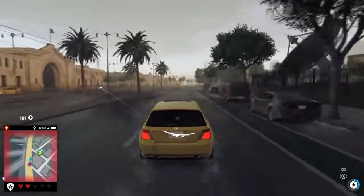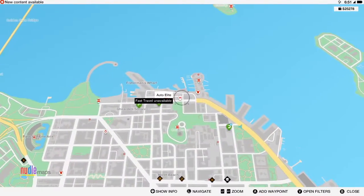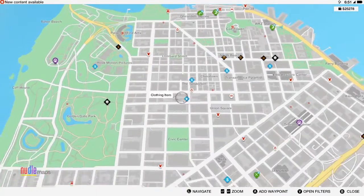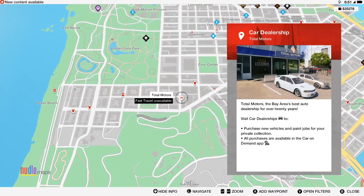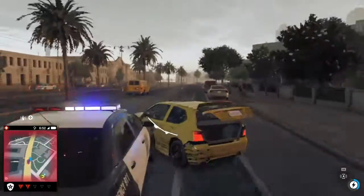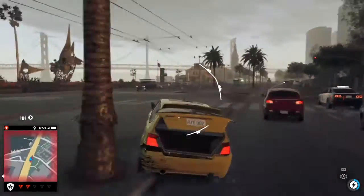Look for the little car logo on the map — let me do that really quick on my phone. Here's the Auto Elite one I was at, and here's another Auto Elite, and here's Total Motors. Yeah, there's just a ton of other dealerships you can go buy cars from.